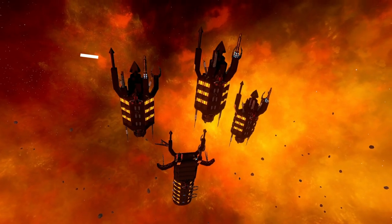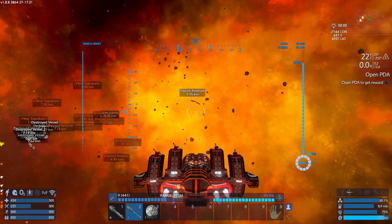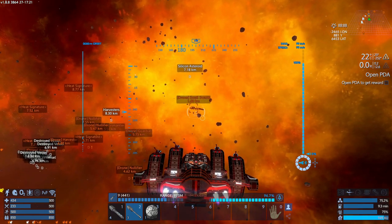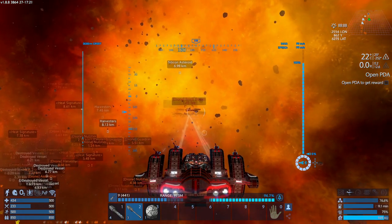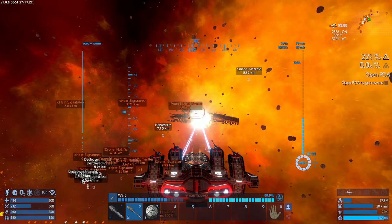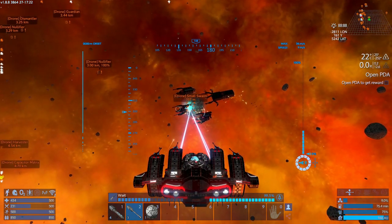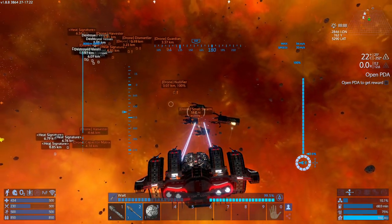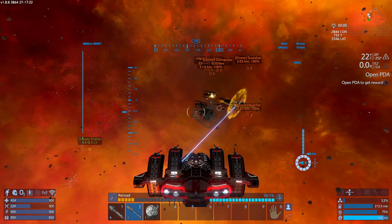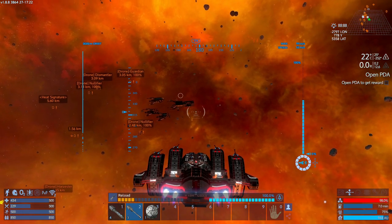The next one is the Small Swarm, which is actually composed of four ships. You can select the generators — they are not shielded, so you don't need to worry about that. By selecting the generators you should be taking care of them in short order. These don't have immense firepower, so taking care of them should not be a problem, and you should be able to withstand their attacks with your shields only. It has been completely deactivated — now it's time to reap the reward.